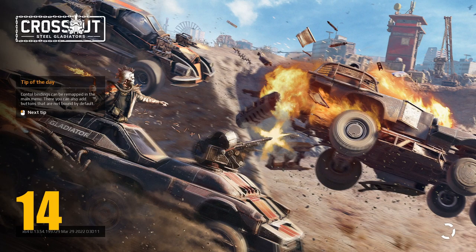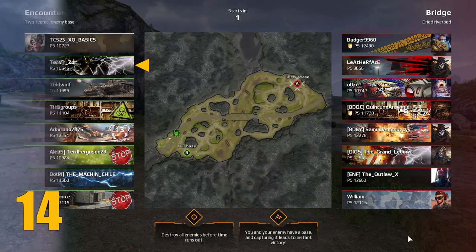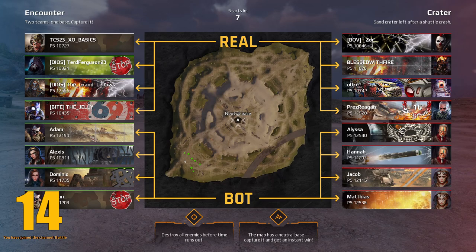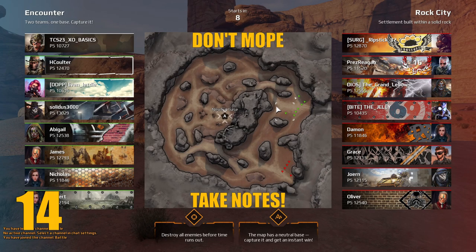Now let's move on to some gameplay tips and tricks. At the beginning of every PvP match, you have about 10 seconds before the game starts. Rather than idly waiting, try to take note of things such as who is on each team and how many bots there are versus real players. The map and game mode itself can provide you with a plan even before the game begins.